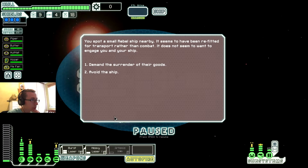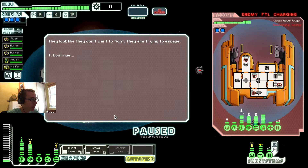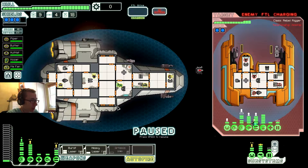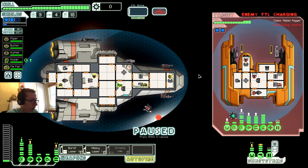You spot a small arrival ship nearby — it seems to have been refitted for transport rather than combat and does not seem to want to engage your ship. Demand a surrender of their goods. They're trying to escape. That was like a combat drone mark 2. We need to put power into our weapons. We have four missiles — let's hope we don't miss with these. They have something pretty damn deadly.